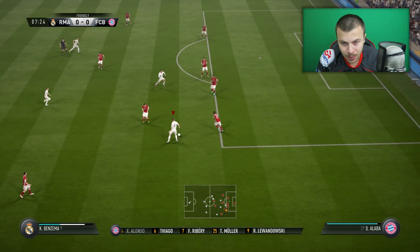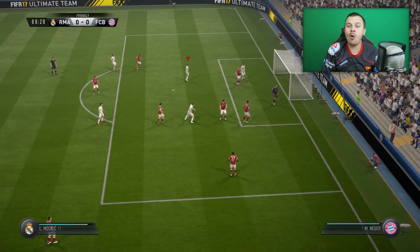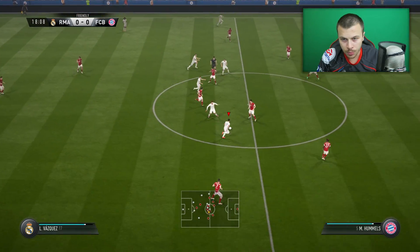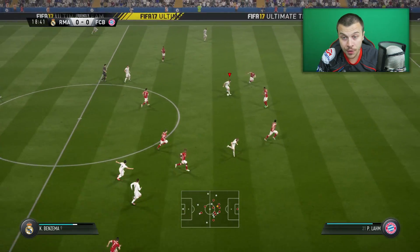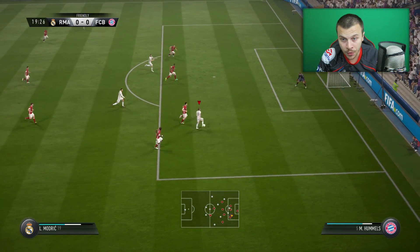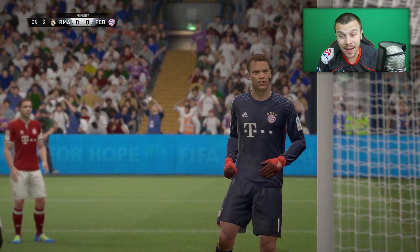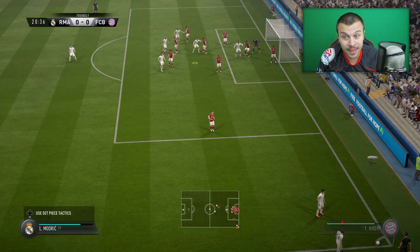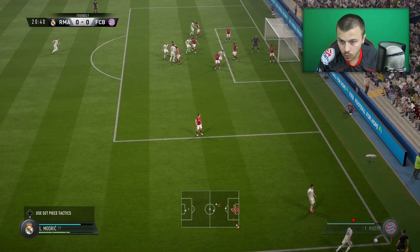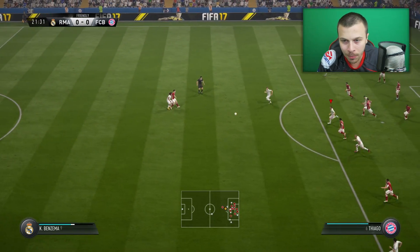Come on Benzema. Spin move — we enter the box. One more spin move. What a block from the defender. Look at those passes — the first touch is really better, the first touch of the players is much better. Modric in a shooting position — that was a well-placed shot into the top right corner, but Neuer with a superb save.